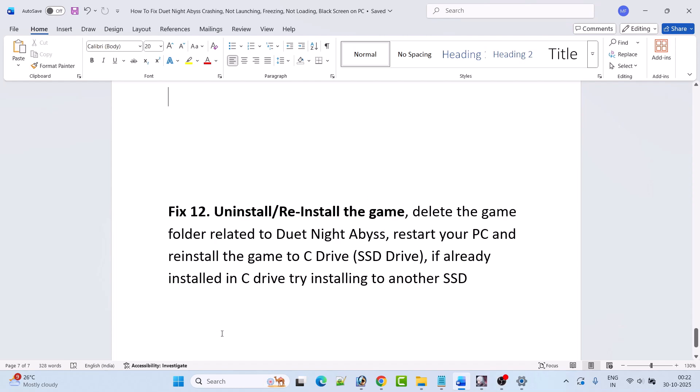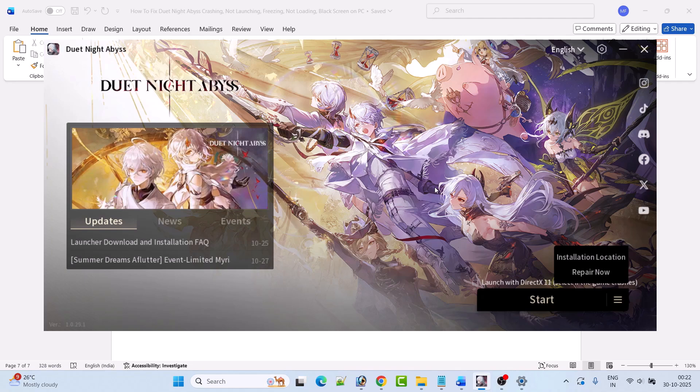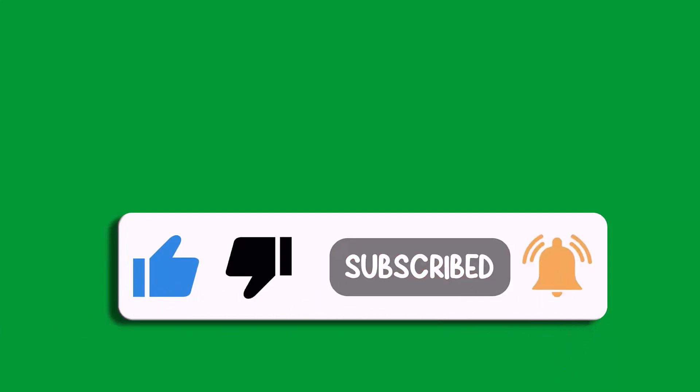The last solution is to uninstall and reinstall the game. Simply uninstall Duet Night Abyss, restart your PC, then reinstall the game to another drive if it was already on C drive. By following these fixes you can easily solve Duet Night Abyss crashing issues such as startup crashes, crashes to desktop, or any other fatal error on PC. If this video helped you, please like and subscribe, share the video, and hit the bell icon for the latest updates.